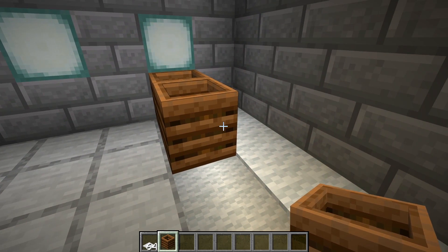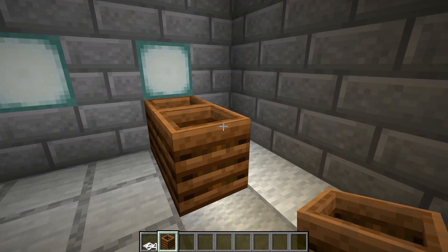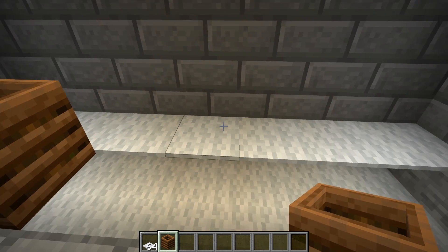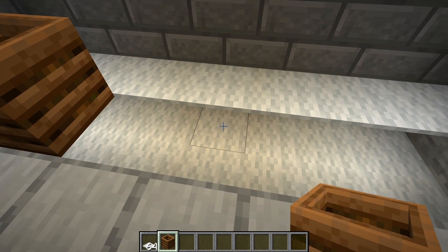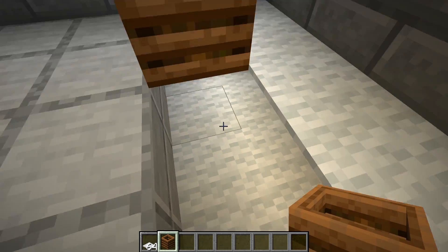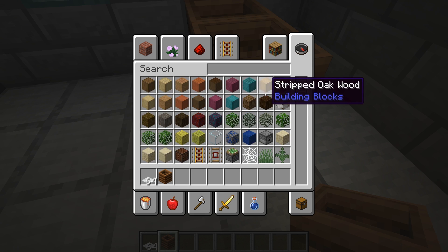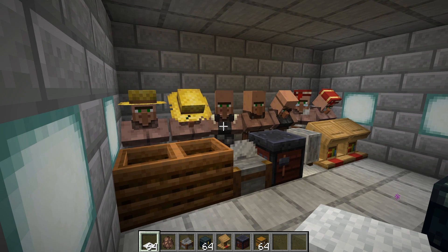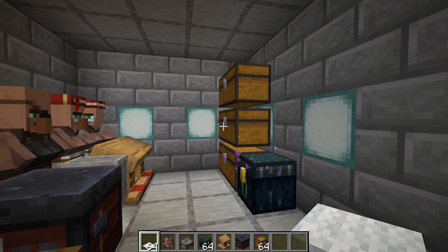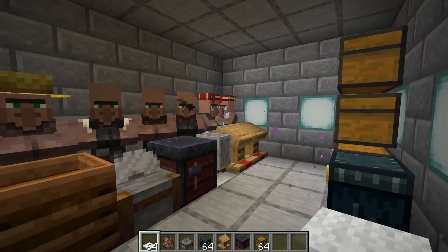This design is going to make use of the double carpet method, so we can stack all of these villagers next to one another. They're not going to pathfind to each other's points of interest, and they're not going to be able to move because they think they're standing on carpet — and they don't see carpet as a full block because they're morons. But with these guys in place and all hooked up to their points of interest, we've got all the different types of villagers, a small storage system and an ender chest. I think that's all we need in this area.